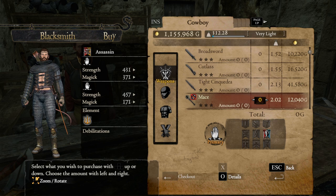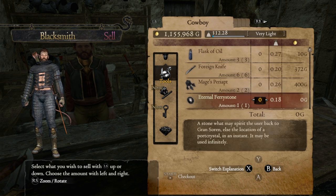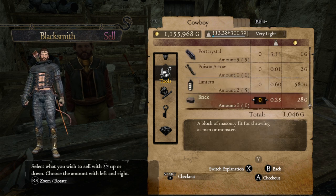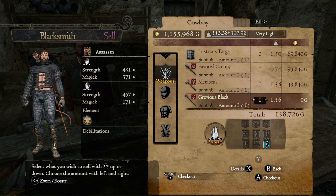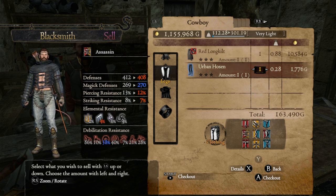I gotta get up to eight or nine to get my good stuff. He is not — let me see when does Paxton update inventory. Sleep at the inn two or three more times and his inventory will expand. Alright, let's sell off the stuff that we're not going to need. I don't plan on making a caster so we're gonna sell all that. Not going to go back to using that, don't need those or the bronze gauntlets, or the urban hosen.